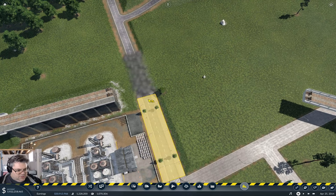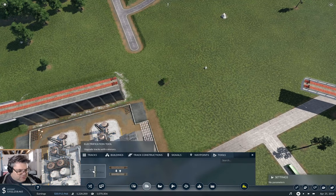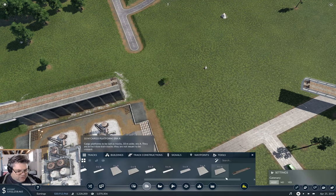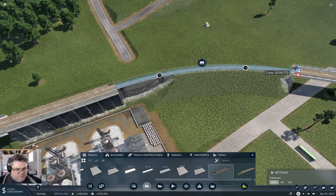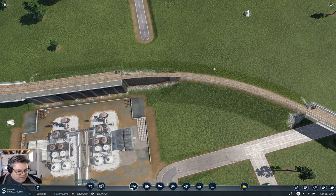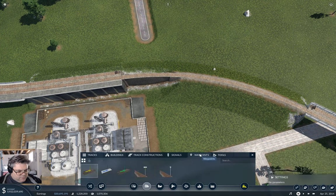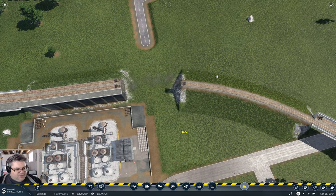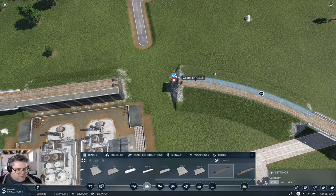I'm going to take this bit of road out here. I'm going to do the track part first. So you come up here as an embankment. And then — that's a useful tool. Now, tracks. Bring this around.